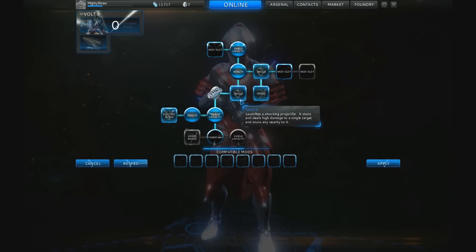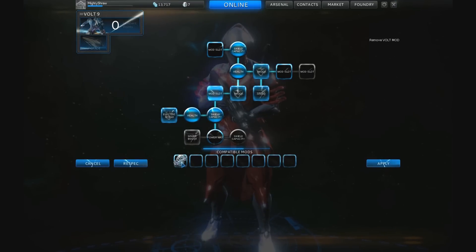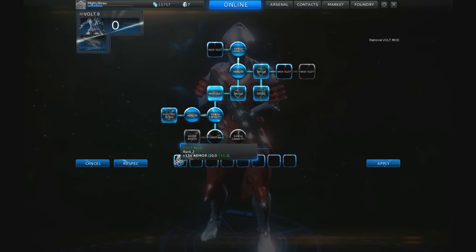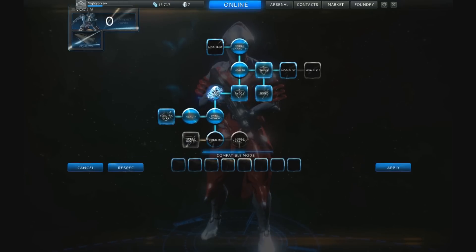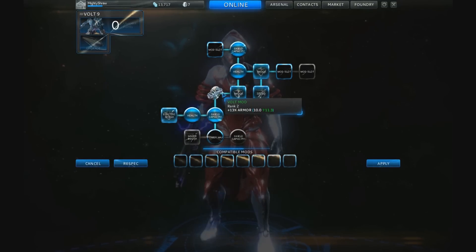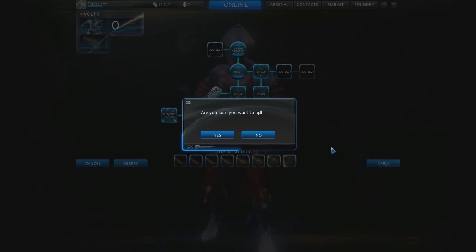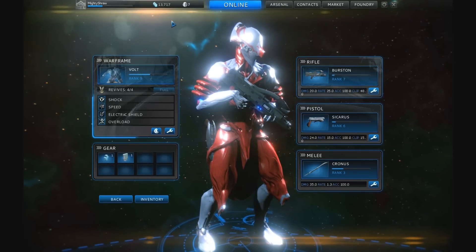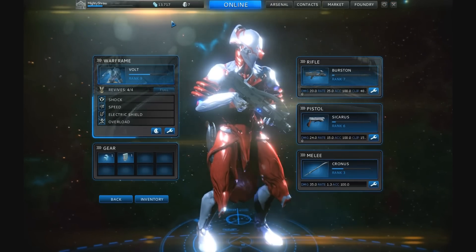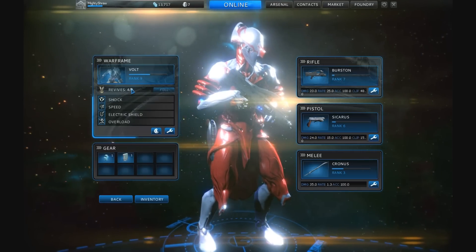I'm spreading points across everything rather than concentrating on one area. These are mod slots — you collect mods during the game. This particular mod is specifically for this Warframe and gives me 13 armor. To equip it, just drag the mod into the slot as long as your Warframe is the correct rank — I only need rank two for this one. Clicking Apply normally costs credits, but since I've already equipped it before, it doesn't charge me again.